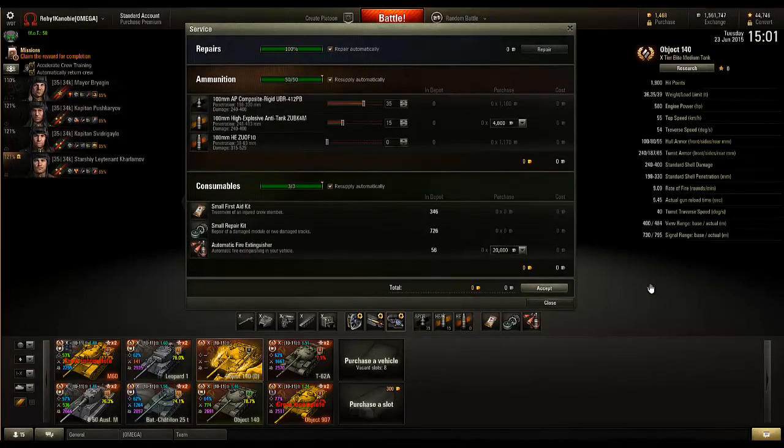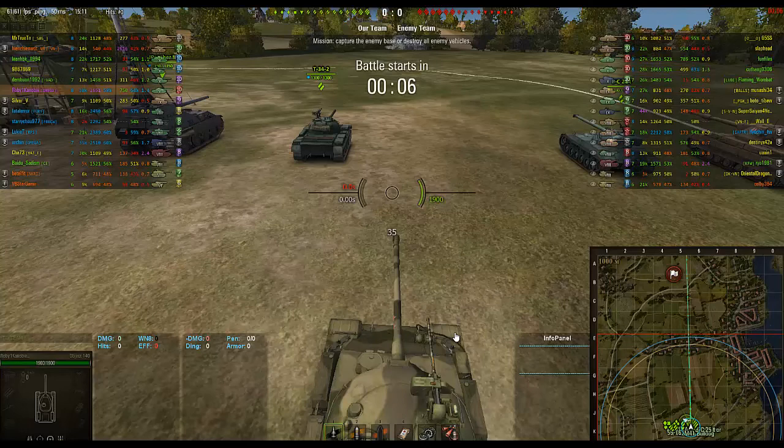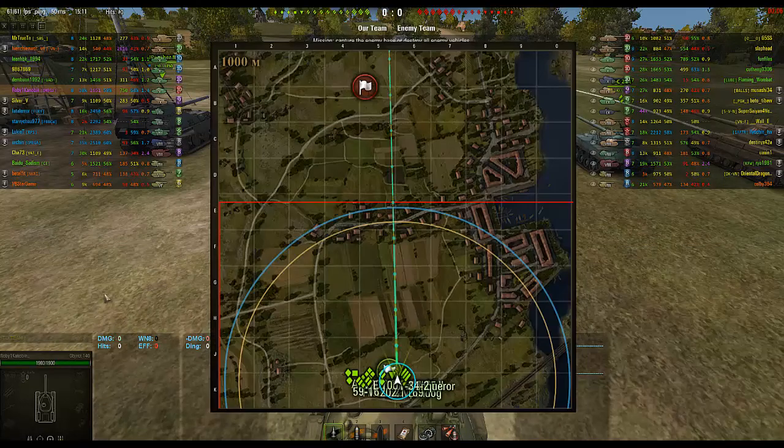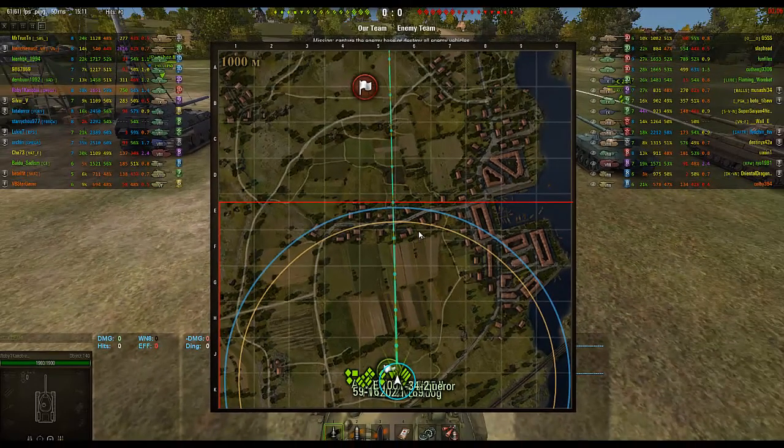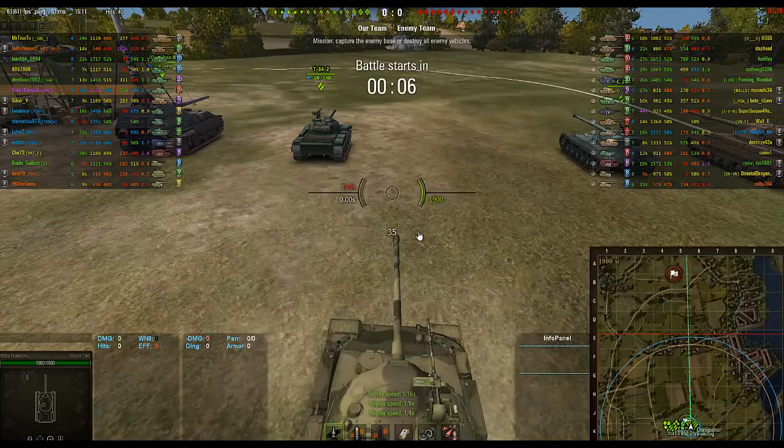Let's look at some gameplay. So, Fisherman's Bay — I will be filming this in a locked camera so you can see what I'm doing. I usually like to hang out around the middle here because in this medium tank you have pretty good gun depression. This is why I like the Object 140, because you can do this as opposed to the Bat-Chat or T-62A where you'd have trouble in the middle. I usually don't go over to one line unless I'm in a platoon planning a push, and I don't go to town because that's a heavy area.